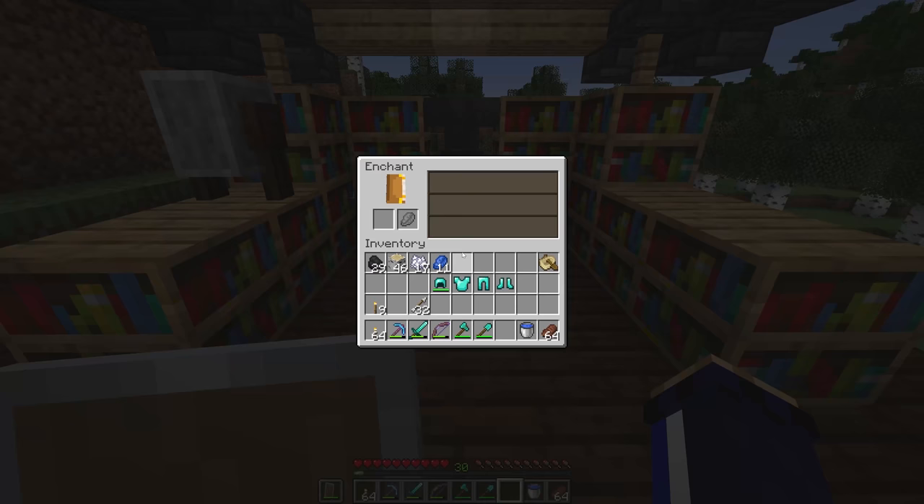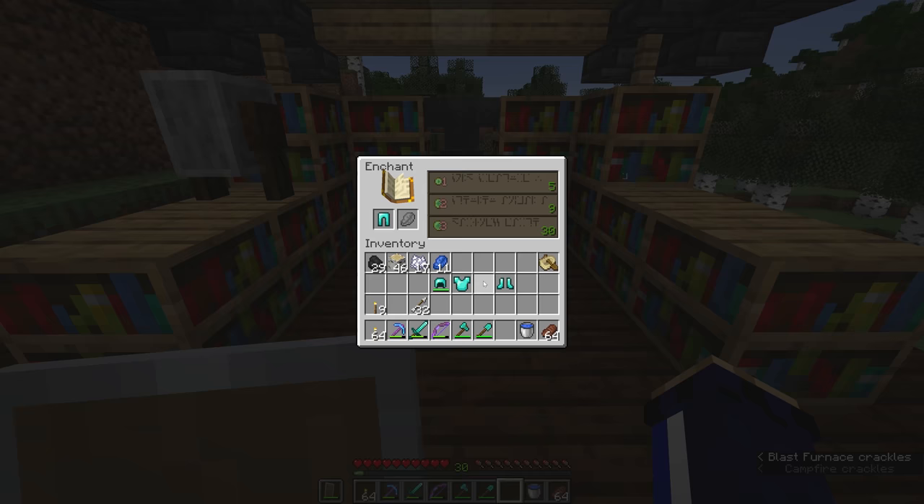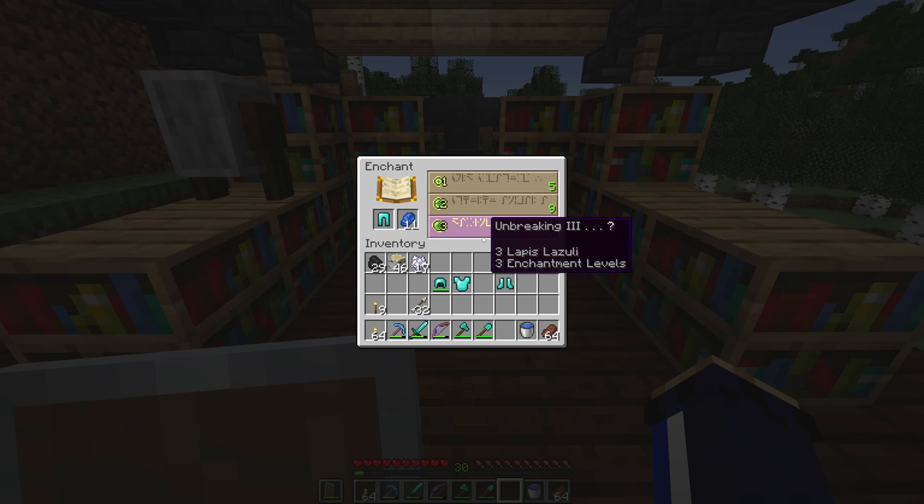Next up, we can try out the armor. The helmet is giving us Aqua Affinity — a really useful enchantment that allows you to mine underwater with the same speed you mine on land, which is super cool. Unbreaking 3 on the chest plate, leggings, and boots could all be quite useful.